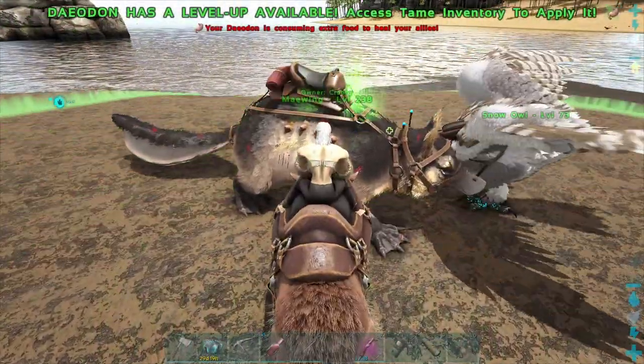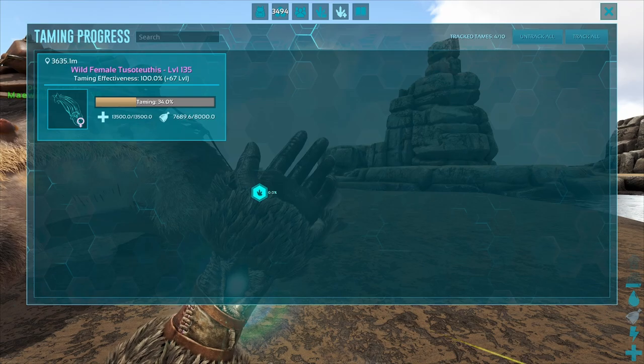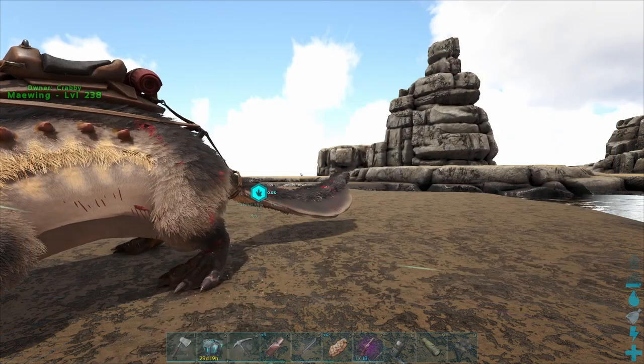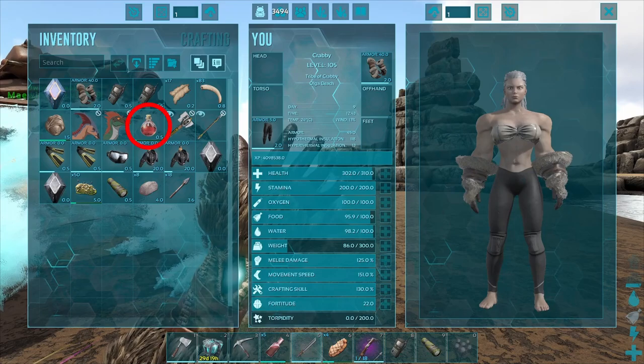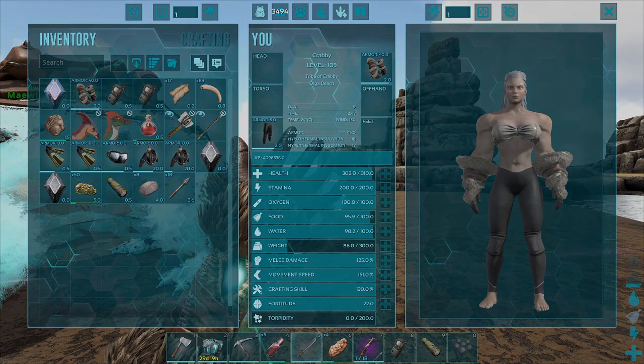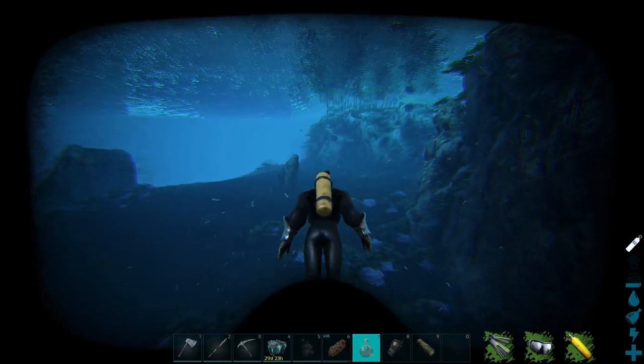If you don't have a snow owl or daedon you can force feed it meat. It is also important to turn on your taming tracker so you can see how far along you are and keep your eye on the squid's location. Note: you cannot use sanguine elixir when taming a Tuso because you cannot eat or drink underwater.